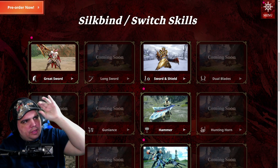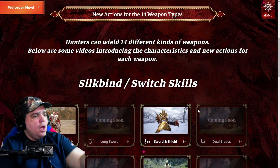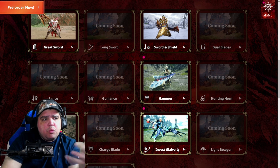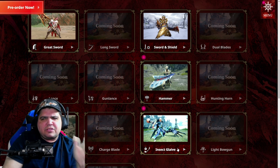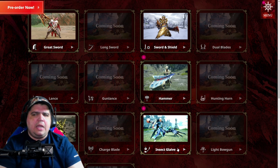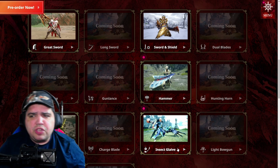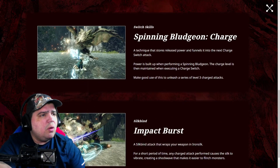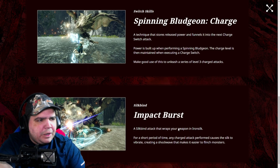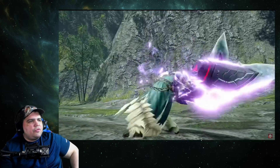Alright, we're back. This is the second video I'm doing today — I'm gonna check out the hammer. The three weapons today were great sword, hammer, and insect glaive. I hope you're enjoying the videos; let me know in the comments which one you're most excited about. They're releasing in packs of three and there's only 14 weapons, so technically there will be one missing. Anyways, let's check out what the hammer brings us — blown on charge and impact. Let's go.